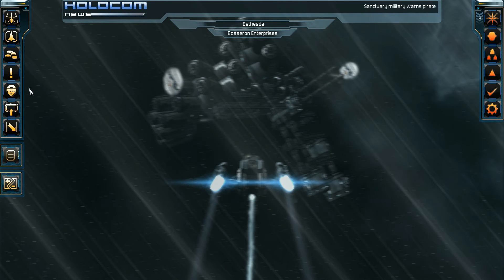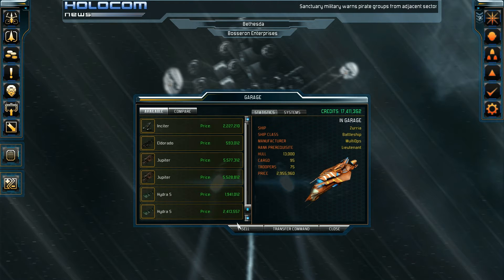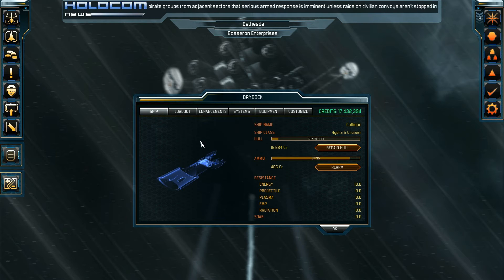So essentially I did that off-camera. I got a Hydra S — this is the new one I got. I had to utilize a different strategy for this capture because I did not have a full complement of troopers on the station. I basically had to get its hull down to about 10% or so and then just send all my troopers in and hope that the security troopers did not shoot at it — and I was lucky enough that they didn't.